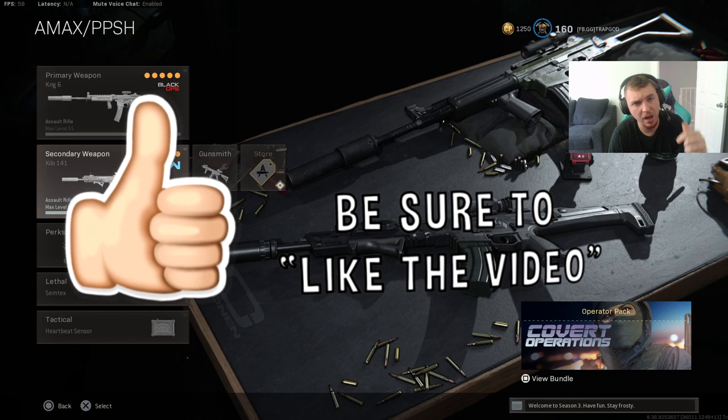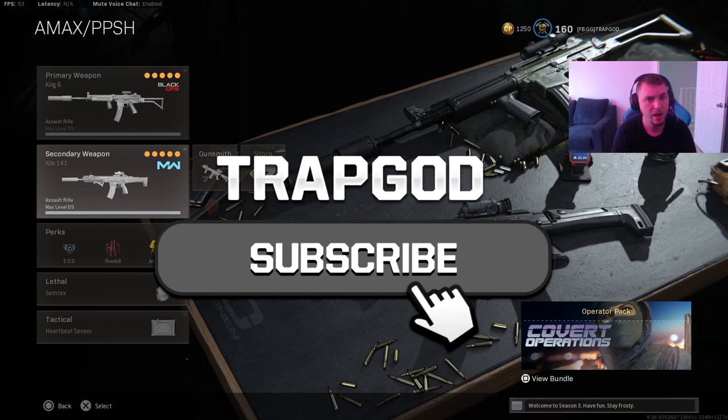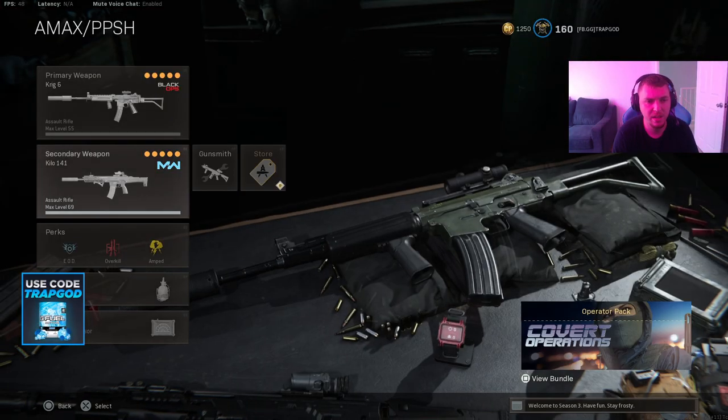If this video helps you out, please leave a like and a comment down below — out of these eight weapons, which one is your go-to long-range meta? If you're new to the channel and not subscribed, make sure you hit the subscribe button down below. The first thing is obviously the best class setup — all these guns are built the exact same way: agency bolt, velocity barrel, axle arms 3x, 60 round mag, and the field agent grip.